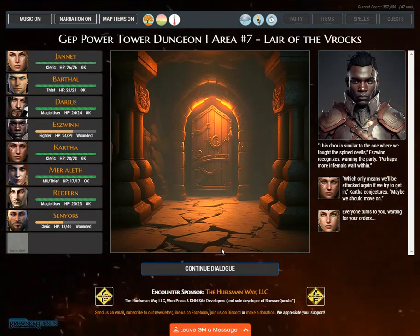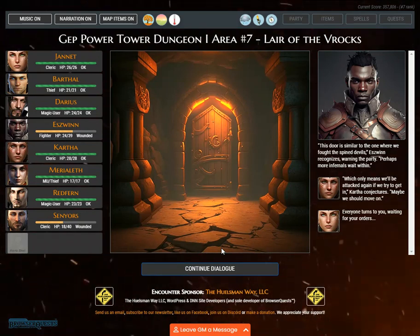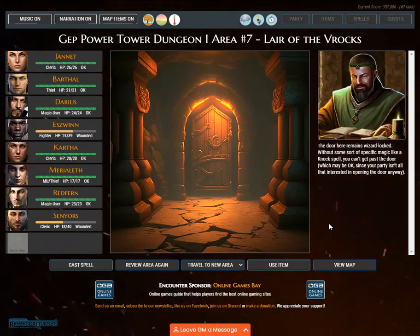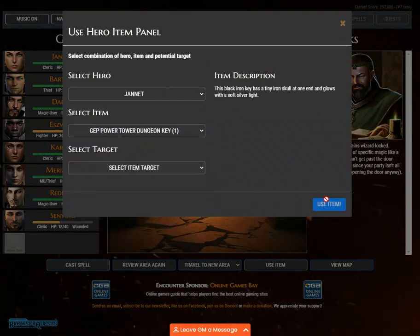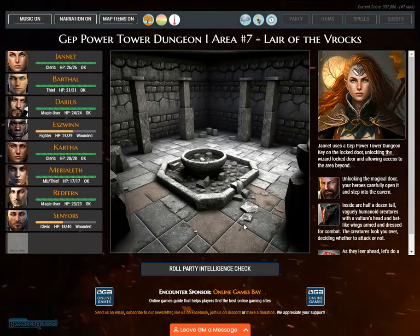'This door is similar to the one where we fought the spined devils,' Eswin recognizes, warning the party. 'Perhaps more infernals wait within, which only means we will be attacked again if we try to get in,' Kartha conjectures. 'Maybe we should move on.' Everyone turns to you, waiting for your orders. The door here remains wizard locked without some sort of specific magic like a knock spell. Janette uses a Jep Power Tower dungeon key on the locked door, unlocking it.